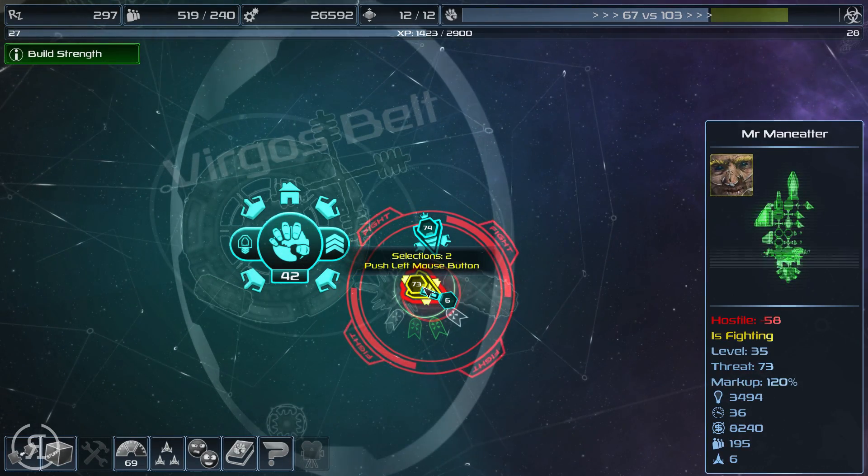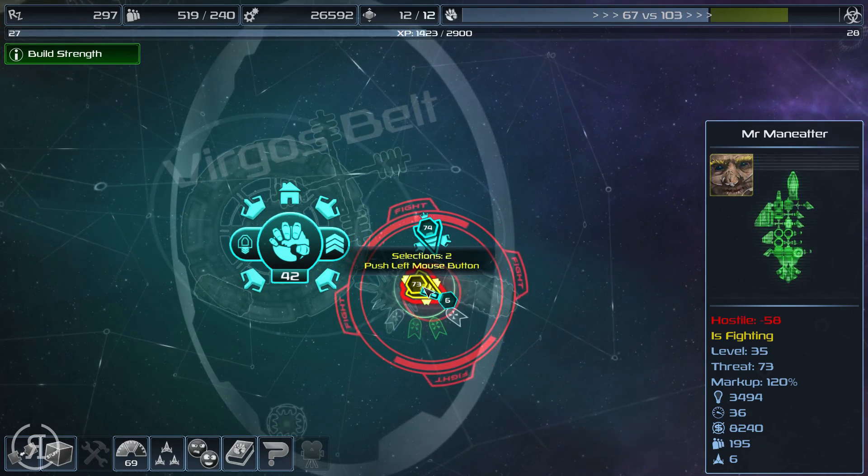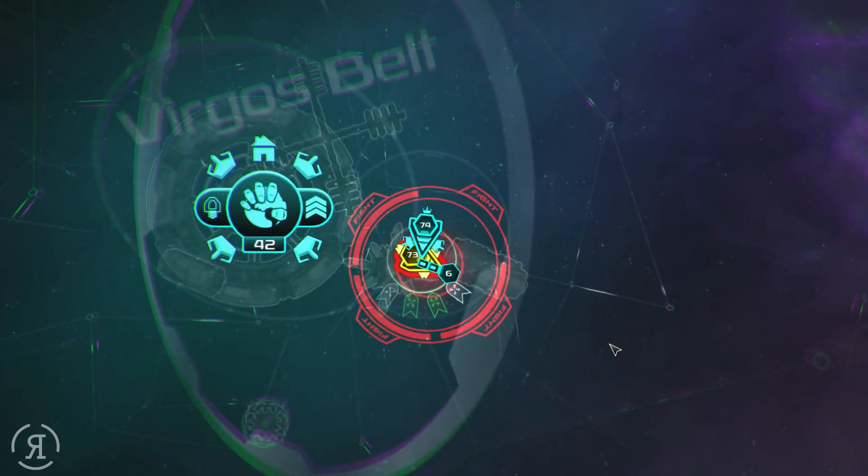Now this is the thing: he has 73 threat and we have 74, so he is going to be extremely difficult to take out. But we are going to be attempting to take him out nevertheless, so let's do it.